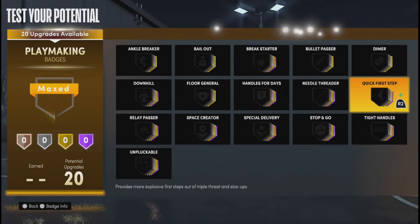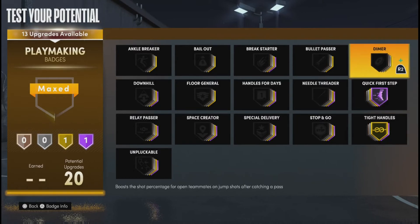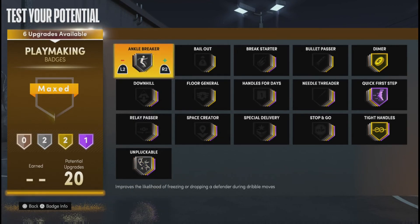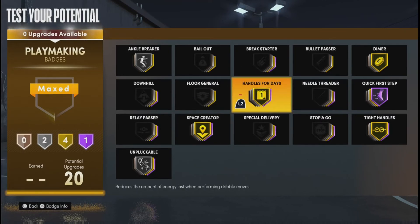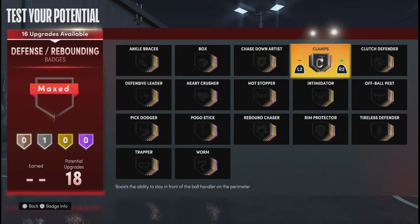For the playmaking badges, you gotta get Quick First Step Hall of Fame obviously. Tight Handles I put on Gold, Dimer on Gold. Unpluckable you need on Silver. Ankle Breaker I run on Silver, I also have Handles for Days, and Space Creator on Gold. Those are my playmaking badges.